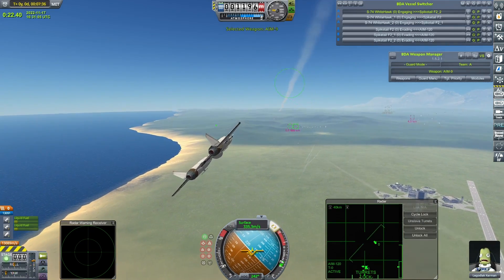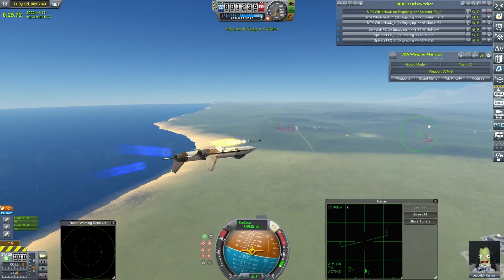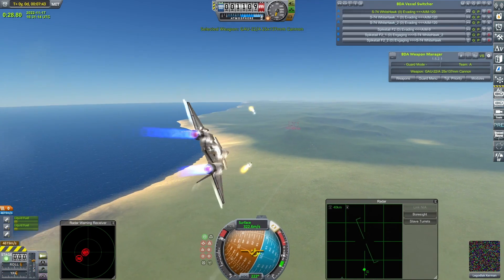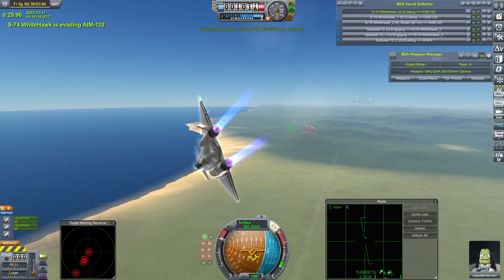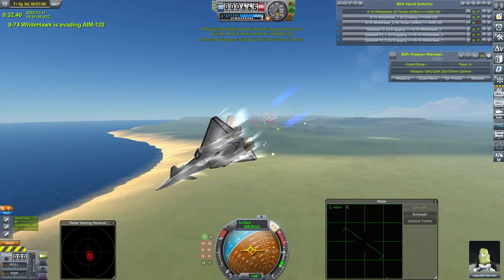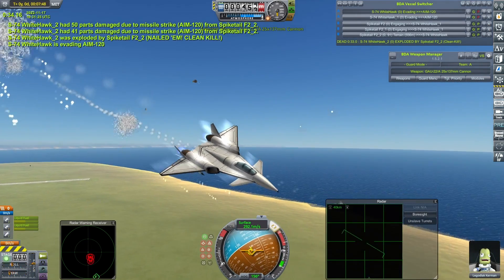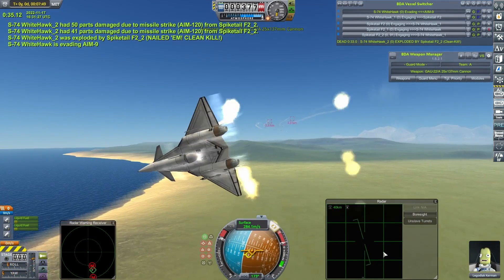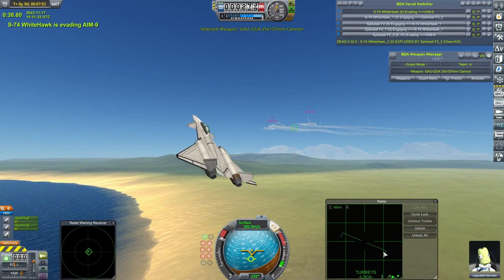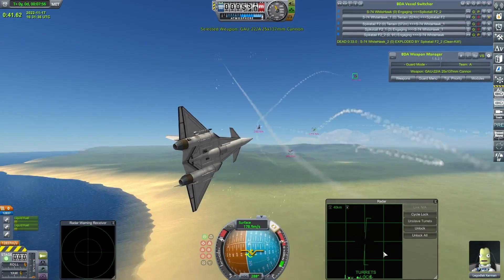Missiles going in. The S-74s are managing to close the distance a lot more effectively now. I don't think the Spike Tails have managed to get many of their missiles away. They are quite a light, nimble, manoeuvrable craft, so I would have expected them to be worrying the S-74 Whitehawks a little bit more. And worry them they have — one of them has completely disappeared from the vessel switcher. It looks like the Spike Tails' run of being trickier opponents than the Redhawks continues.